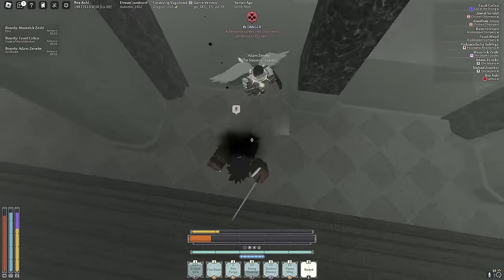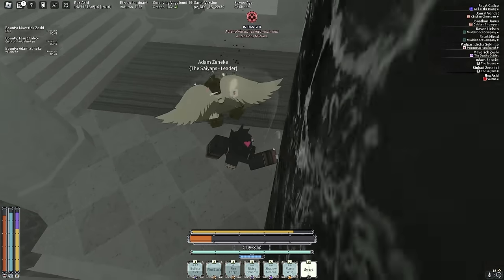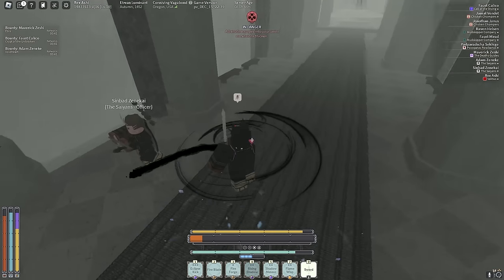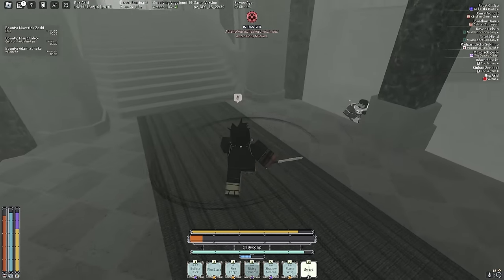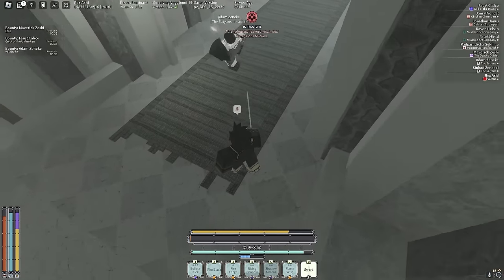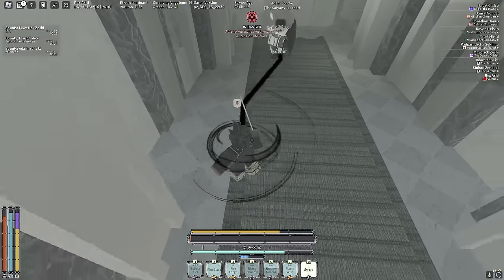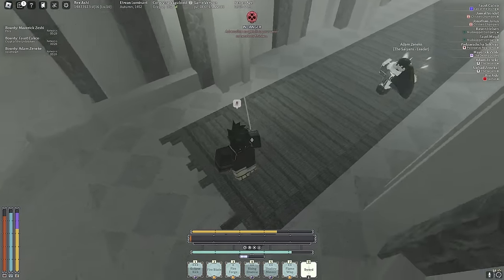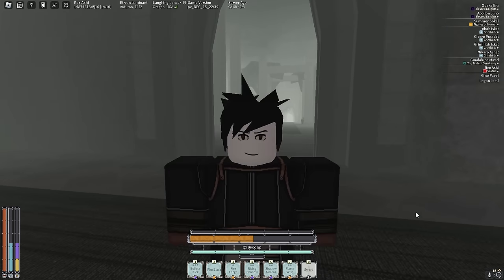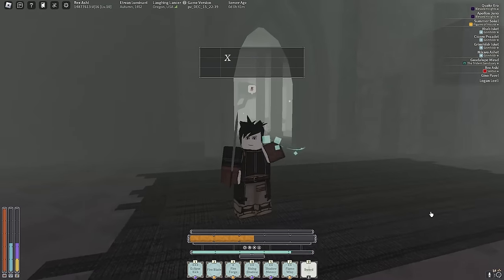A third Eclipse Kick — how are you not knocked?! Genuine confusion. Shadow Meteors — clutch up. Don't make me hit you with a fourth Eclipse Kick. I hit him with three Eclipse Kicks and he didn't get knocked — he's doing a bar per M1 with Just Krita fists. I don't even want to know. The only thing making me feel better right now is leveling up.